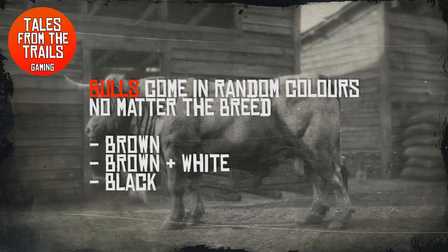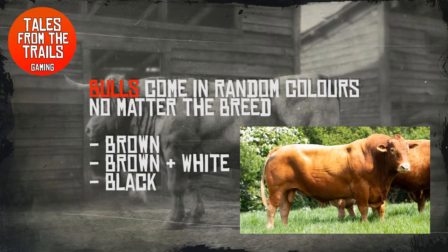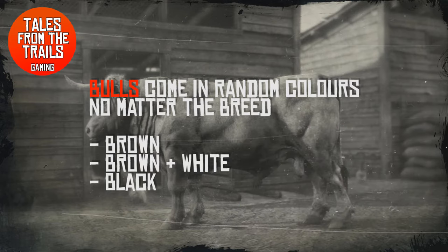When you are playing you will see bulls of three different colors and it does not matter the breed. In the real world an Angus is black, Hereford is brown and white, and a Devon is brown, but if you see a black bull in the game don't expect it to be an Angus — it could be anything.